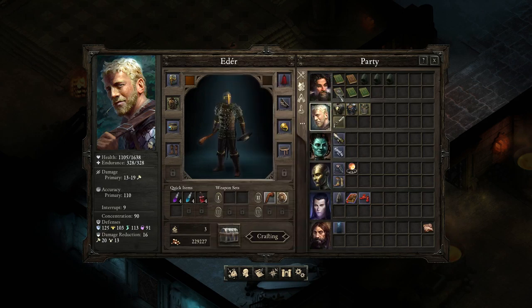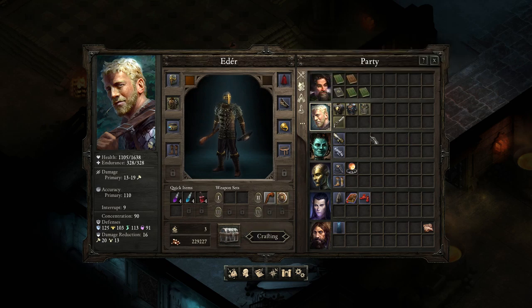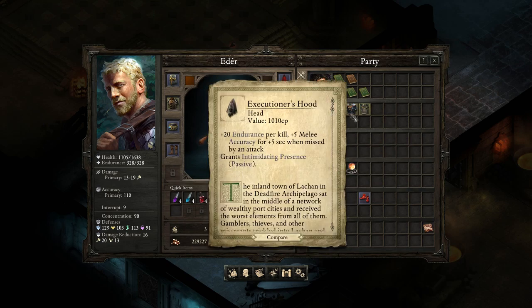Ed there is getting healed by his constant recovery, which is also upgraded by an item that increases it. He has really good constant recovery, and then Yaskier has Ancient Memory, which is an AOE heal around everyone around him. It isn't very strong — both that and constant recovery are constantly getting left behind by our escalation as we go forward, but once upon a time it was good.